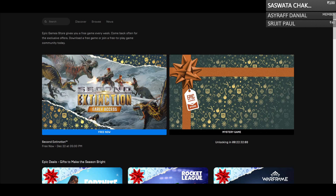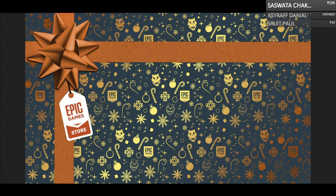The sixth game from the free Christmas Epic Game Store giveaway is Second Extinction, an early access game. This is interesting because we have never before gotten an early access game from Epic as a free one. I'll get to what that means later, but first you might be wondering how the clues led us to Second Extinction.